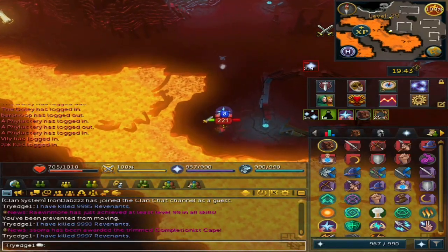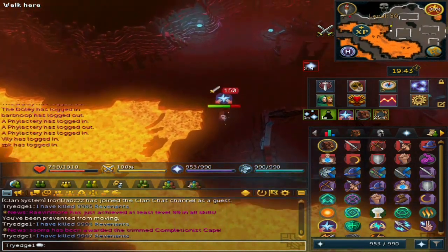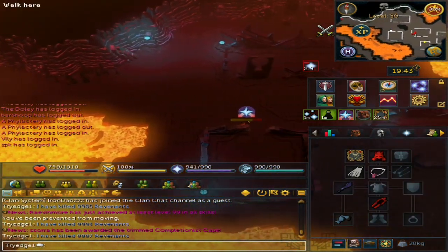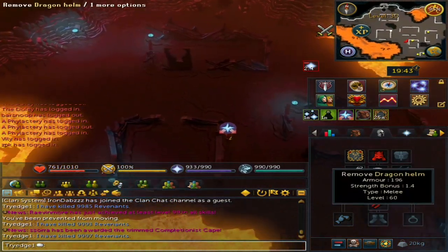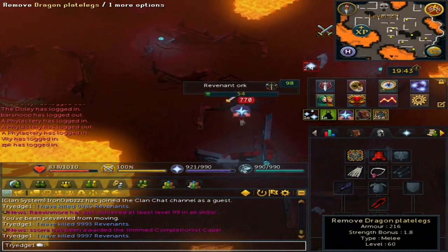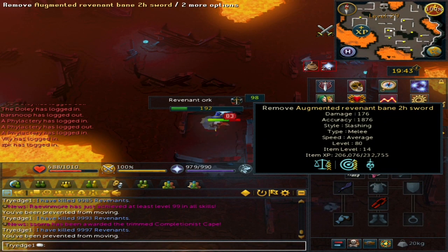Welcome to my loot from 10,000 Revenants. Keep in mind that this is in the wilderness — only bring what you are willing to risk. For me personally, that would be a Dragon Helm, Dragon Plate Legs, and the Augmented Revenant Bane 2H Sword.